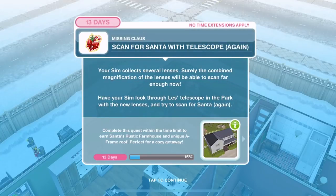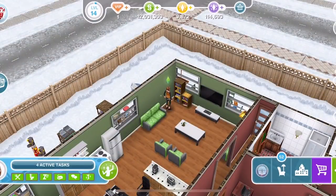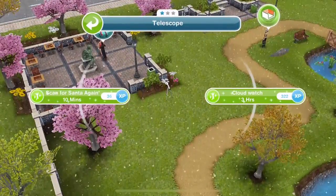We have found enough. Now scan for Santa with the telescope again. Your Sim collects several lenses — surely the combined magnification will be able to scan far enough now. Have your Sim look through Les' telescope in the park with the new lenses and try to scan for Santa again. Back over to the park — click on the telescope and scan for Santa again is 10 minutes.